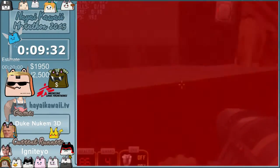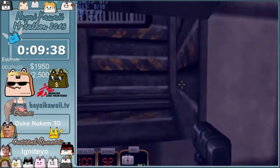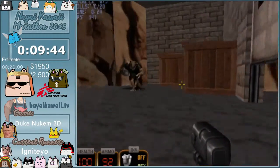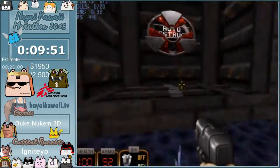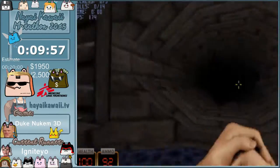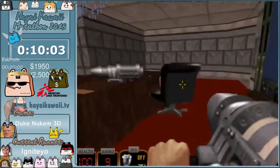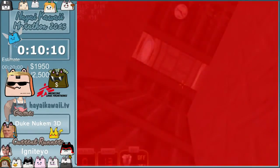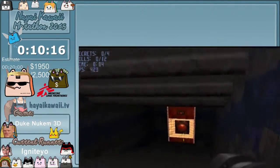Here we just kind of blow ourselves up and clip through this door. Here's another complete joke of a level — hit the jetpack, fly up here, hit that, hit the key, and we're done. Then we just jump and crouch under this and bring it into the level.